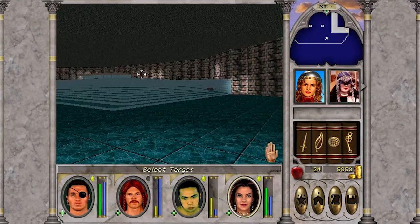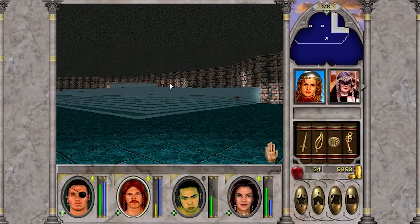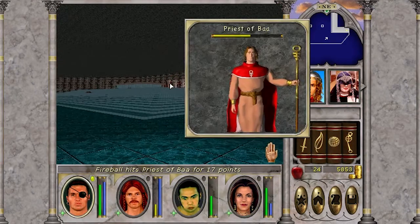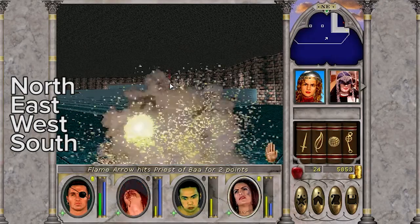You can brute force this puzzle pretty easily, because if you activate a door at the wrong point in the sequence, it hurts the party. So you can work out fairly trivially what the right sequence is, which is north, east, west, south — like NEWS.